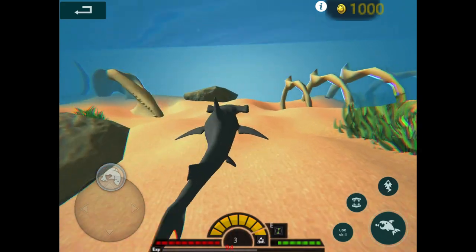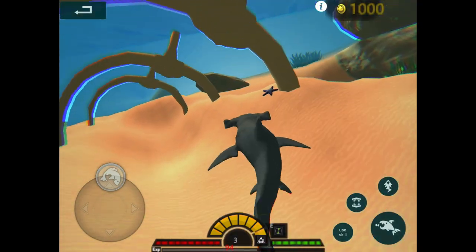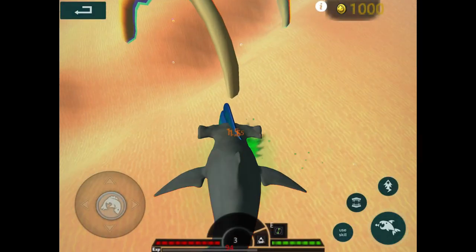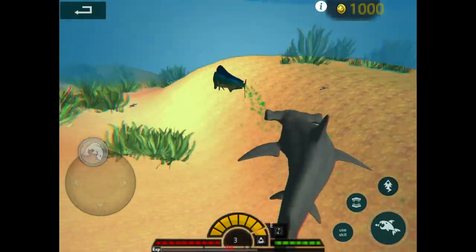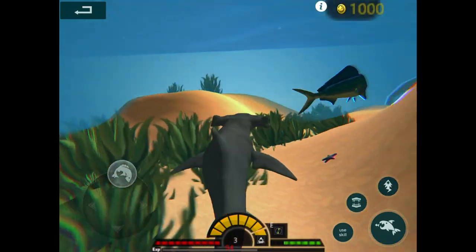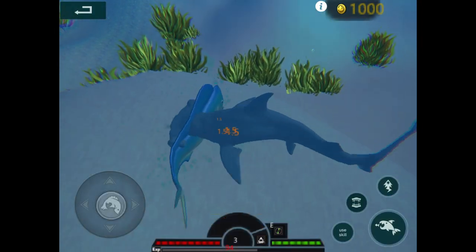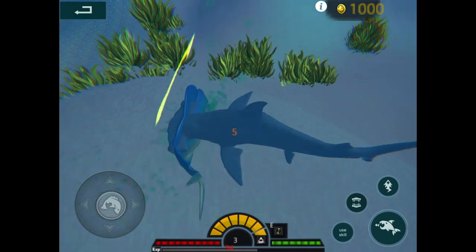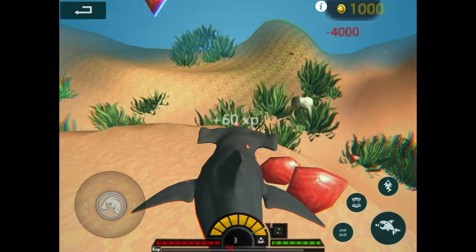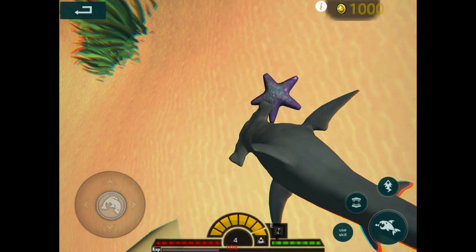You can swallow starfish whole, but I can't swallow that one. That's weird - can I swallow these ones? Nope. Oh, another monster - must eat you! These guys are fast. There we go - okay, we're level four. I don't know if I could go for a whale shark yet.